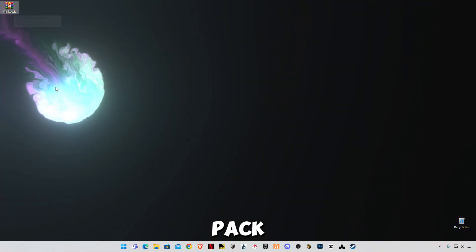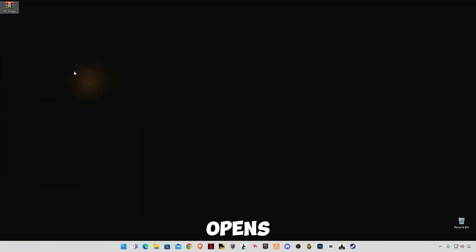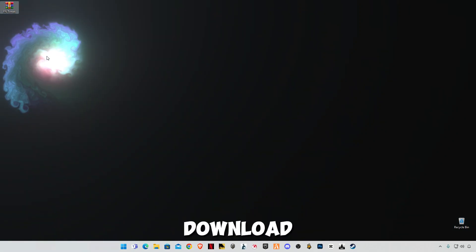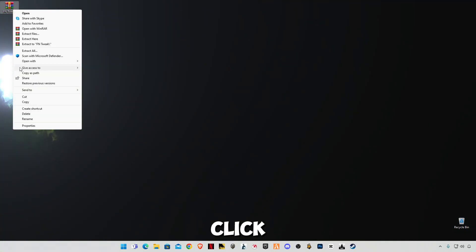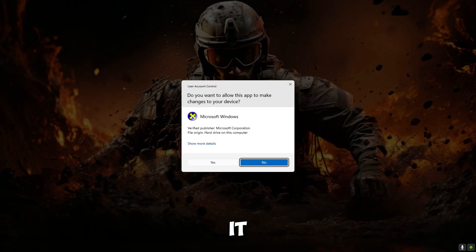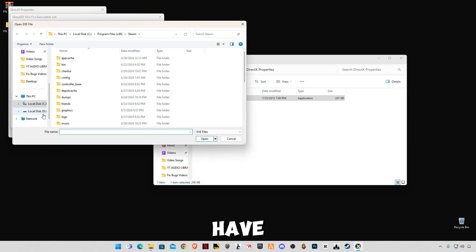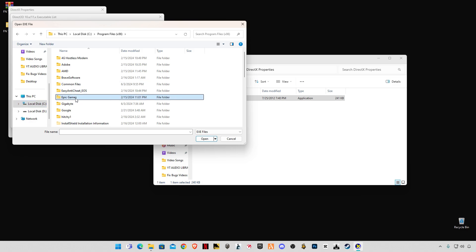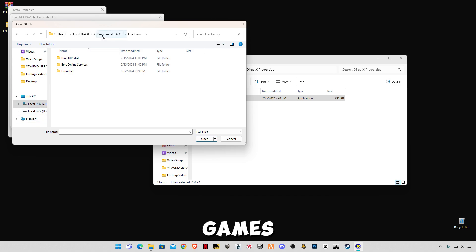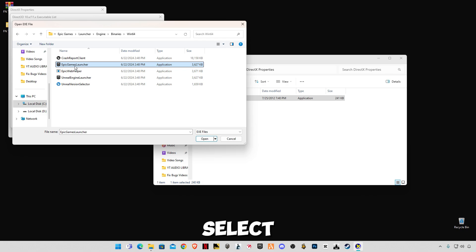Download the FN Tweak Pack — the link is in the description. There may be ads on the website; close all pop-ups and new tabs, the download link will be on the same page via Google Drive. After downloading, right-click and click Extract Here. Open the folder and you'll see two folders. Open DirectX Properties from Microsoft, click Edit List, click Browse, and select your Epic Games Launcher — mine is at C:\Program Files (x86)\Epic Games\Launcher\Engine\Binaries\Win64 — then select EpicGamesLauncher and click Open.